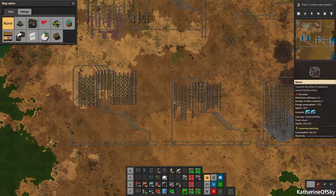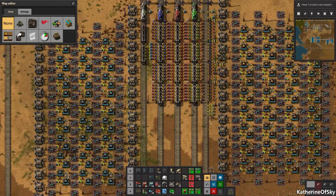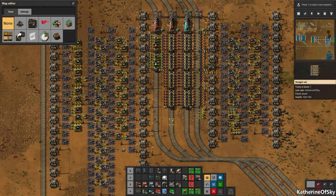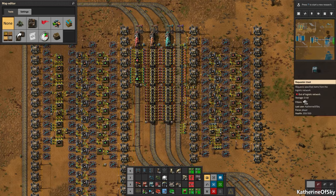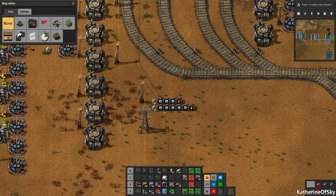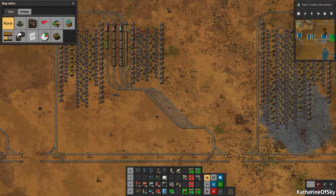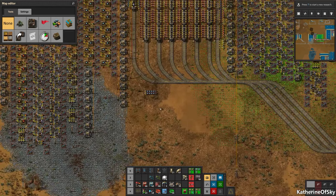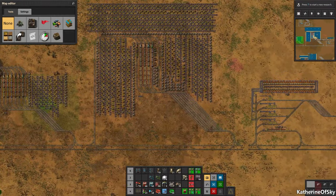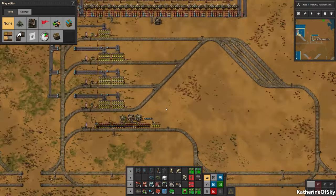Now we have the crown jewel — all of these science setups. I've done all the trains and all the setups for you. These are beaconed and robotted, very end game. We have red and green science doing 1000 science per minute, and they are tested and they work. Then blue and gray, and then purple and yellow — you can see how massive they are. It's big, but I have tested them and they work.